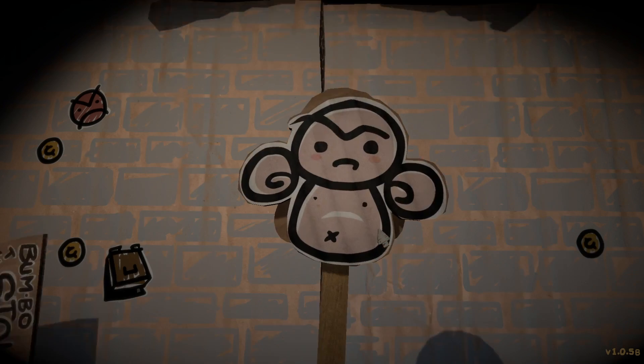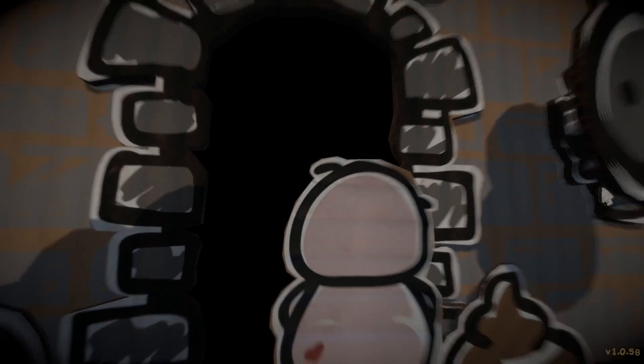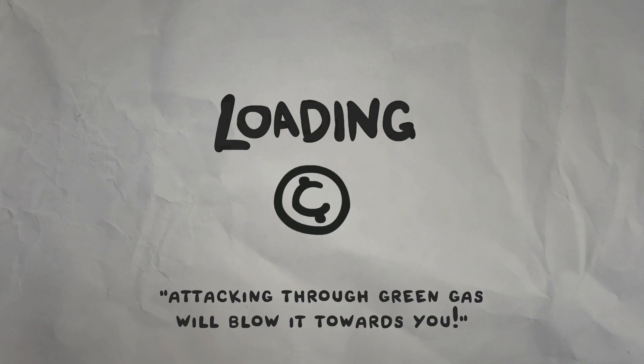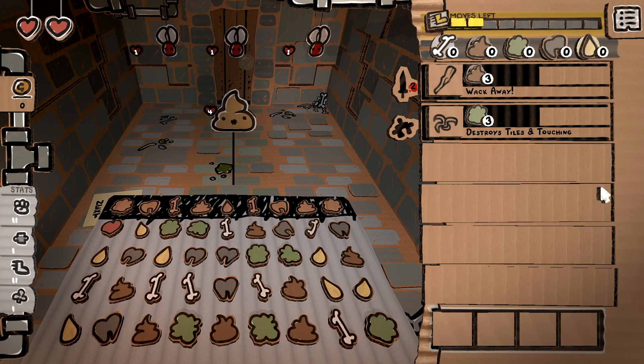If seven tiles is such a powerful jump up, what would nine tiles be like? I already know how the gray mana tiles work out, but I decided to revisit this by using Bumbo the Stout, who can easily manipulate three columns at once, making nine-tile matchups as easy or as difficult as creating a particular pattern on the board, followed by using the move in the right spot.